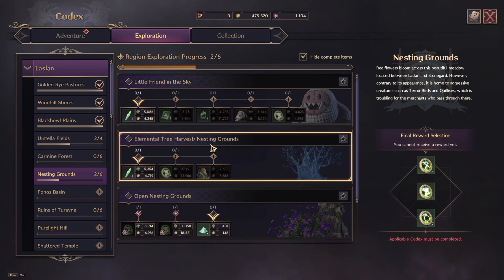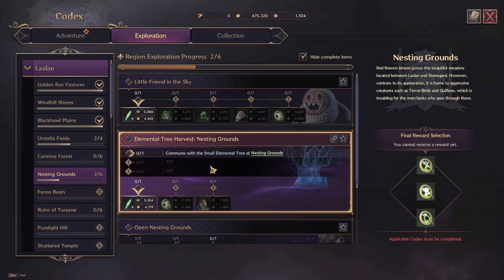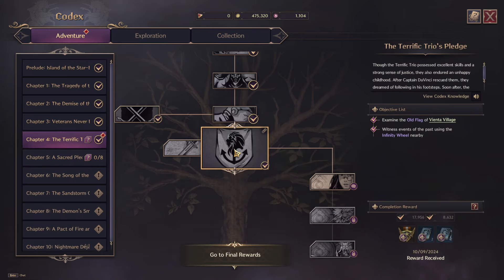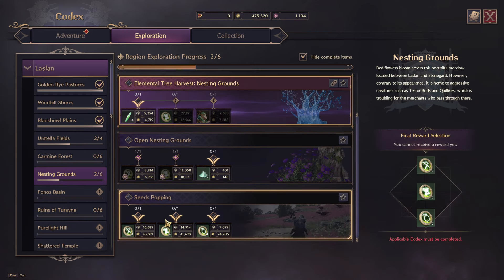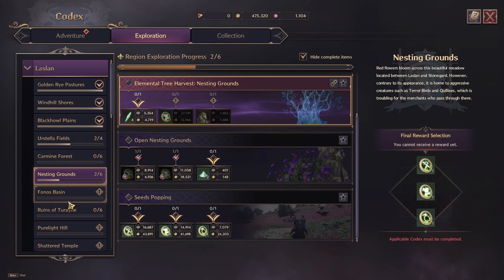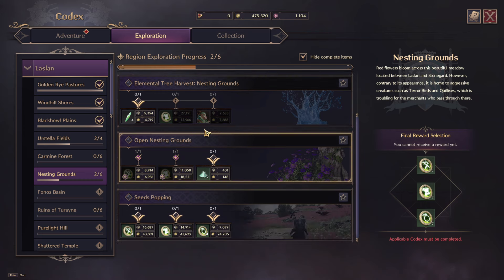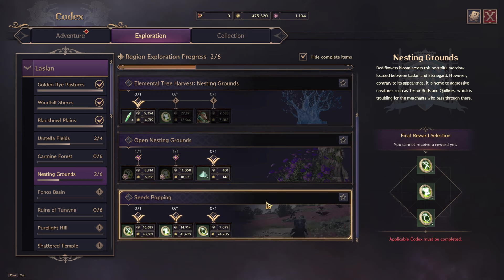For example, Elemental Tree Harvest in the Nesting Grounds is one I'll be doing shortly — it gives 5,000 XP, 27,000, and 7,000. This is an insane amount of XP for my level. Whereas in Adventure, the main chapter I'm currently doing only ended with 18,000 experience. These quick little side quests literally give nearly, or sometimes more, experience than the main storyline. So these are also an amazing way of leveling up.